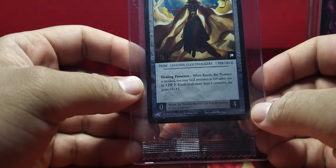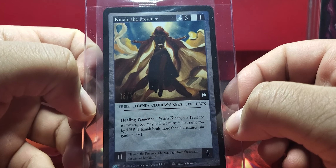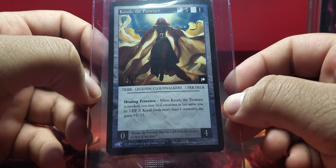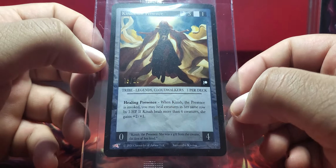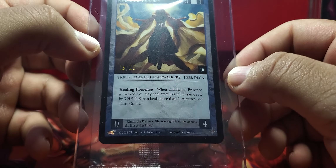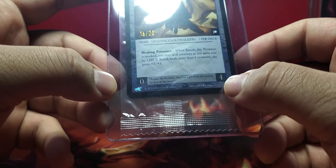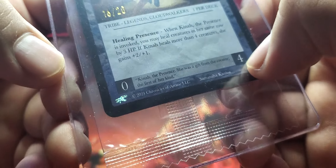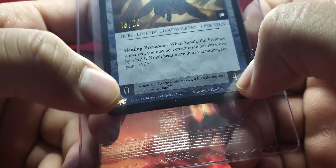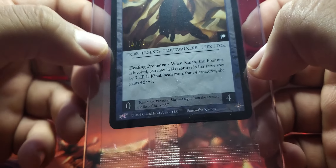What is this? Knath, the Presence — 16 out of 20. This is beautiful. Majestic. So it's no attack, but it has 4 health. And look, guys — first time we get to see it: the Primordial Rise set symbol, right there. That is amazing. This is a promo.